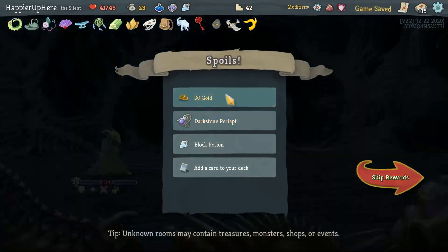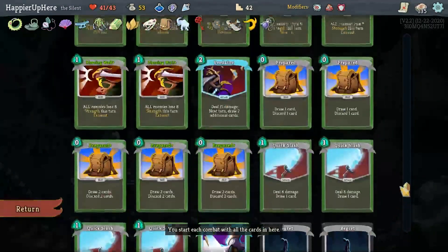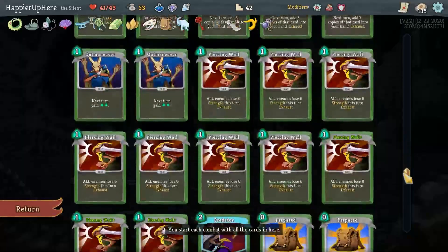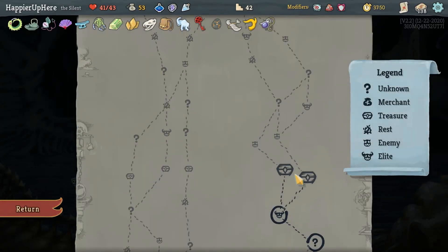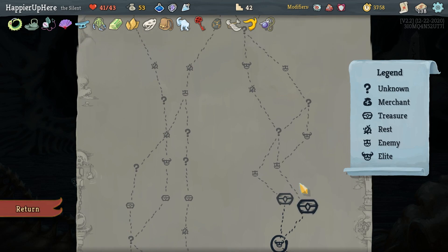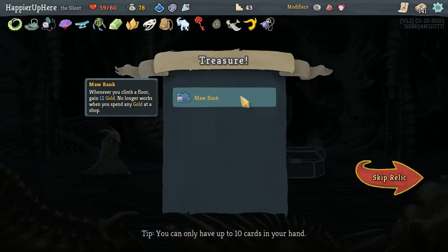I'm actually really surprised how well this is going. Got Duel Bond Area - whenever you obtain a curse, increase max HP by 6 - as well as another Block Potion. Dagger Throw, Expertise, Terror - I don't have enough Dagger Throws so let's take that. Going right, I get an extra rest site but I don't need one. Let's take Duel Bond Area for the extra max HP per curse. Ooh - three Normalities and some max HP, plus Maw Bank - whenever you climb before, gain 12 gold; no more gold at shops.